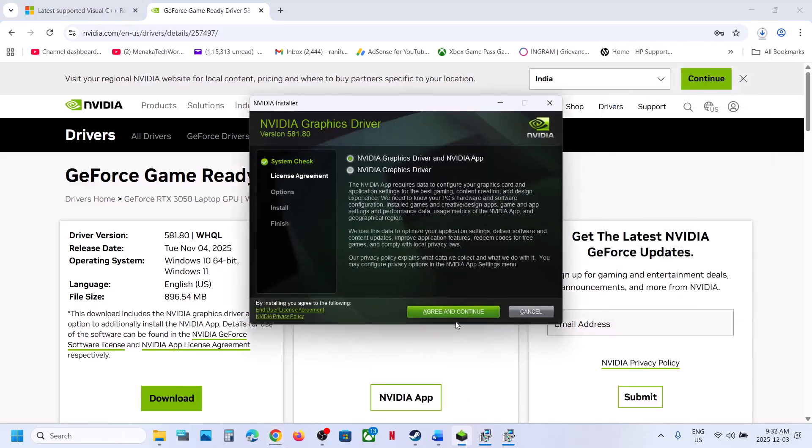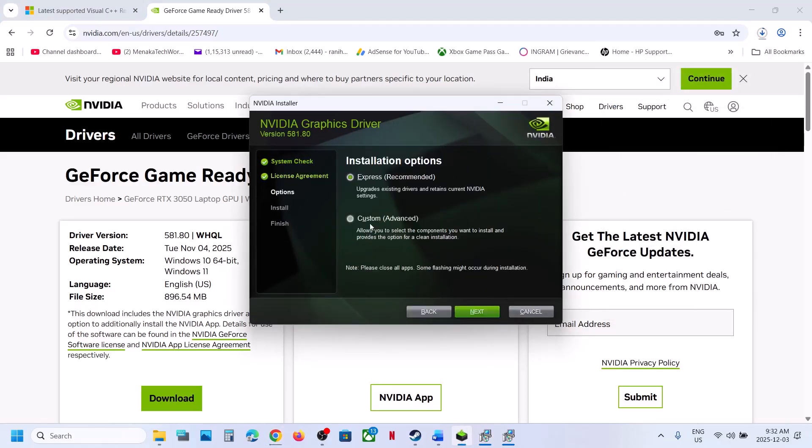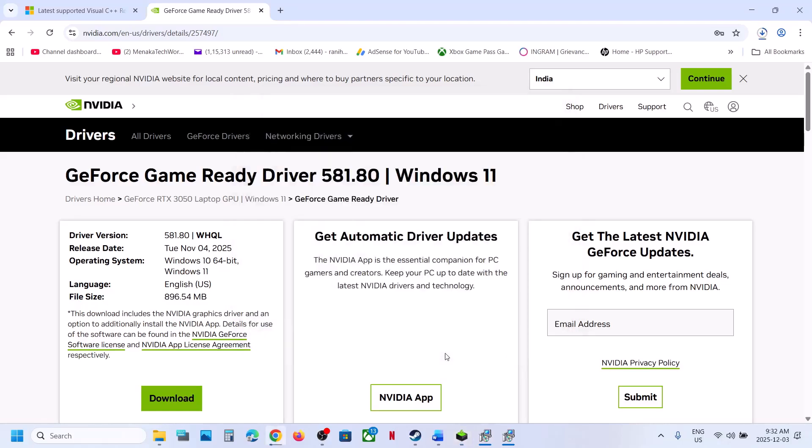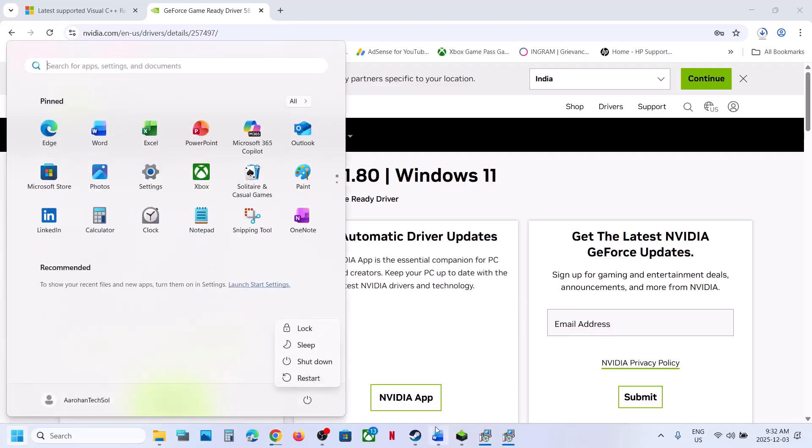Click Yes to allow, click OK, click Agree and Continue, then select the Custom option and click Next. Put a check on the box that says 'Perform a clean installation,' then click Next. After the clean installation is done, restart your computer and then check.